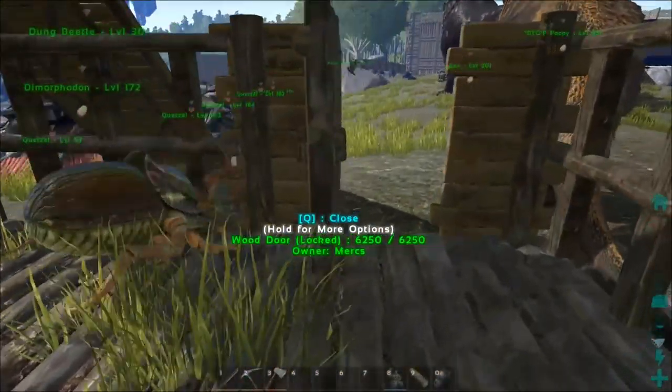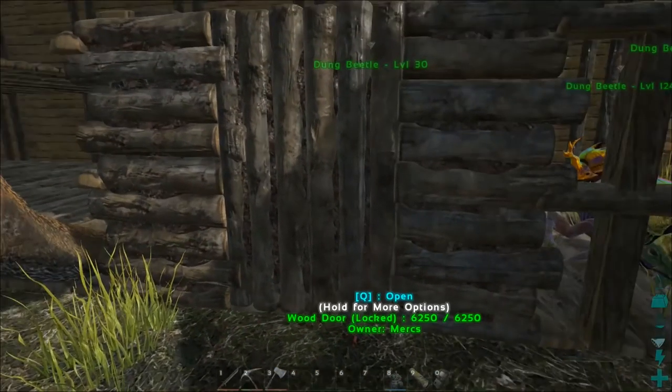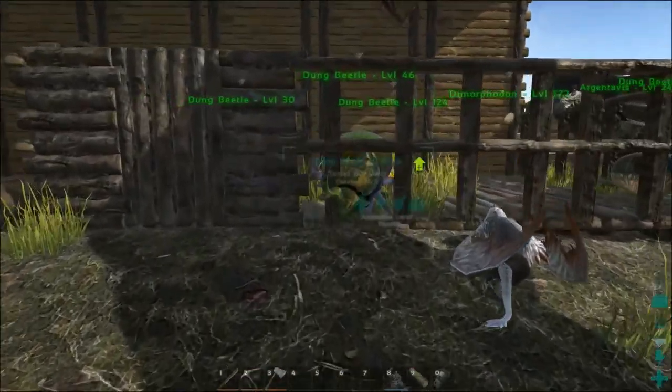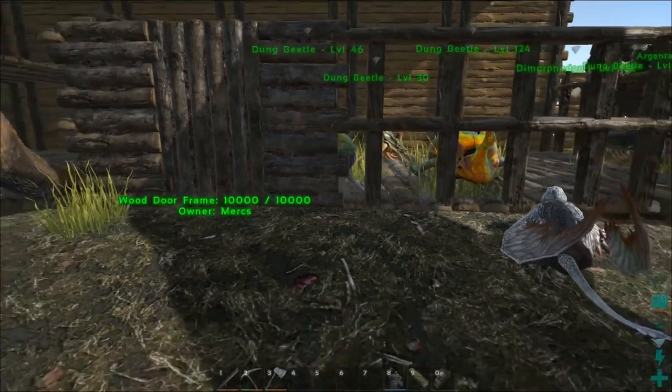First up, I want to put these beetles in the wooden cages instead of having them in this little thing right here, because it's kind of annoying trying to deal with these things. They're constantly moving around and sometimes they try to escape, but they can't actually fit through the door and they get stuck — it's just a pain. D-Mac had his dung beetles in the cages and that seemed to work really, really well.